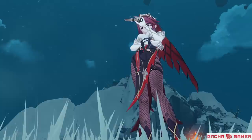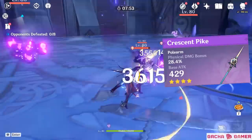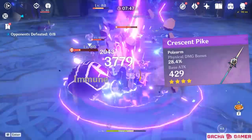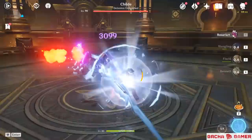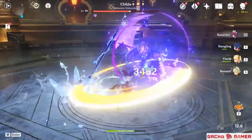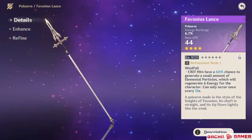Rosaria can be used either as a physical damage dealer or a cryo support team member. For the majority of players, Crescent Pike is going to be the natural free-to-play option, even if it's not as amazing compared to someone like Xiangling who can produce more hits from normal attacks – but this weapon is your safest choice when using Rosaria as your physical main damage dealer. If you struggle with maintaining critical rate or damage ratio, you can opt for Deathmatch or Blackcliff weapons, which also work well if you plan to switch her role to cryo support.